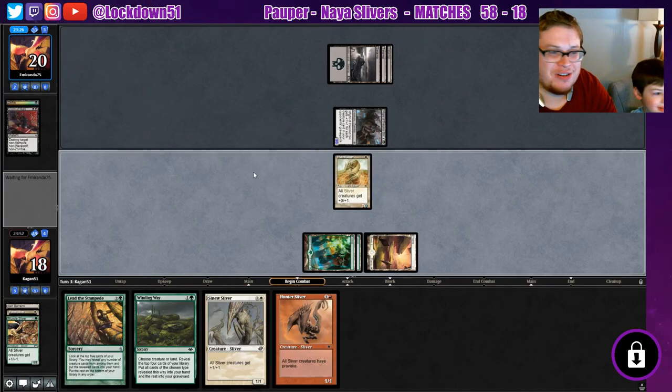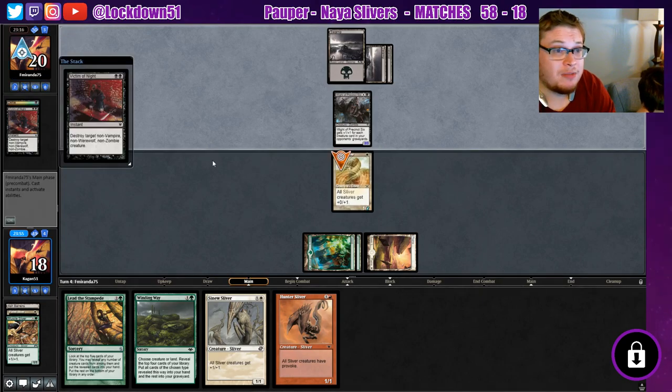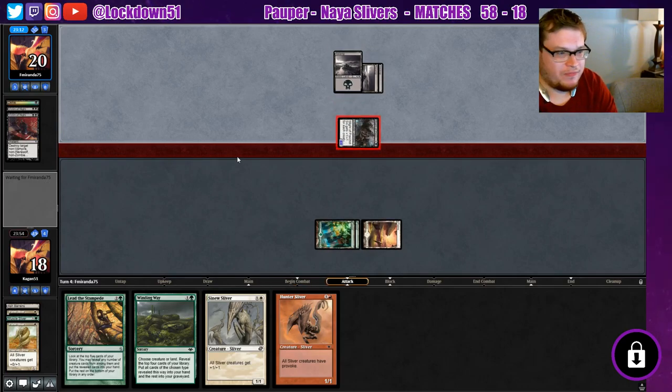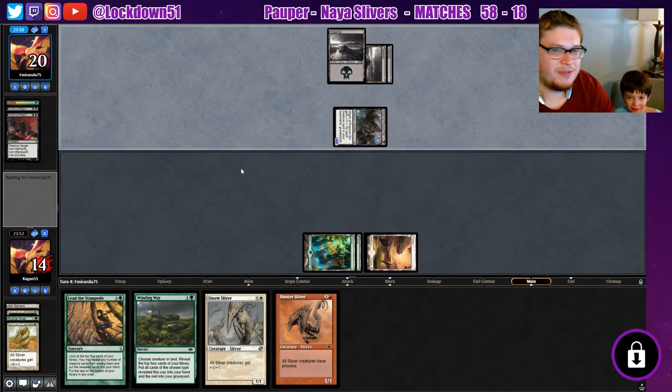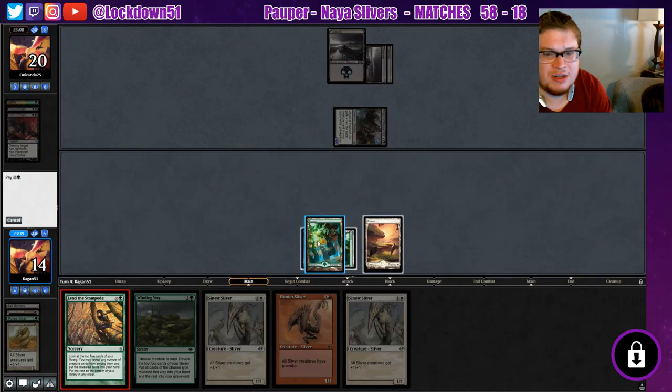They're doing some good control on us right now, it's not great. The removal is strong with this one. Two Sinews isn't bad. Just thinking about doing a Lead the Stampede here just to get a nice refill — the most mana-efficient thing to do.